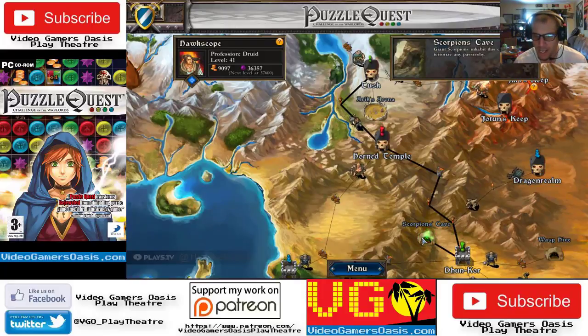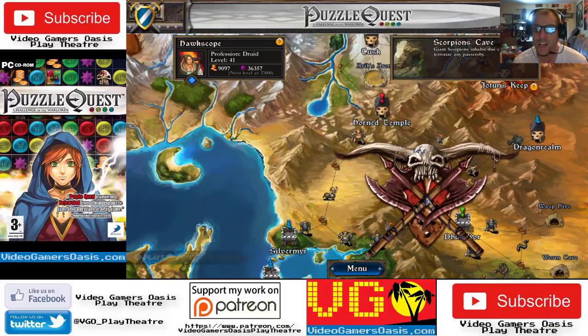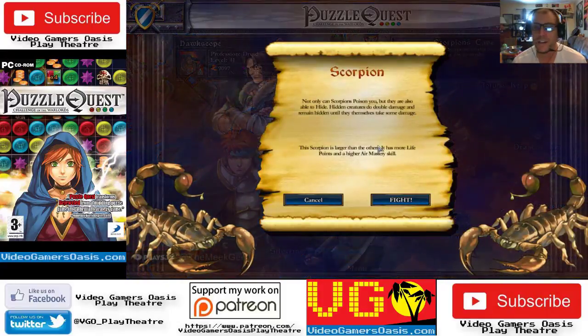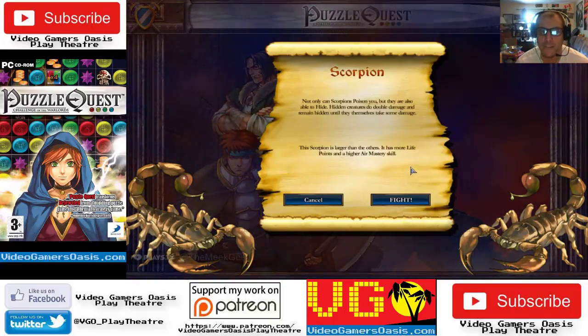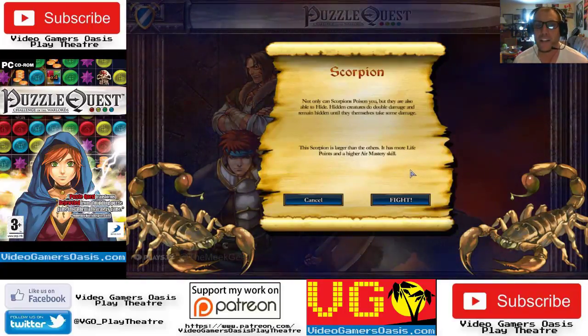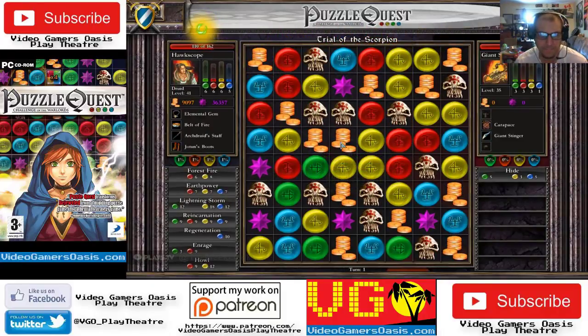Scorpion cave — the magic of the moment. Not only can scorpions poison you, but they are also able to hide. Hidden creatures do double damage and remain hidden until they themselves take some damage. This scorpion is larger than the others — it has more life points and higher air mastery skill. Fight and defeat the scorpion.